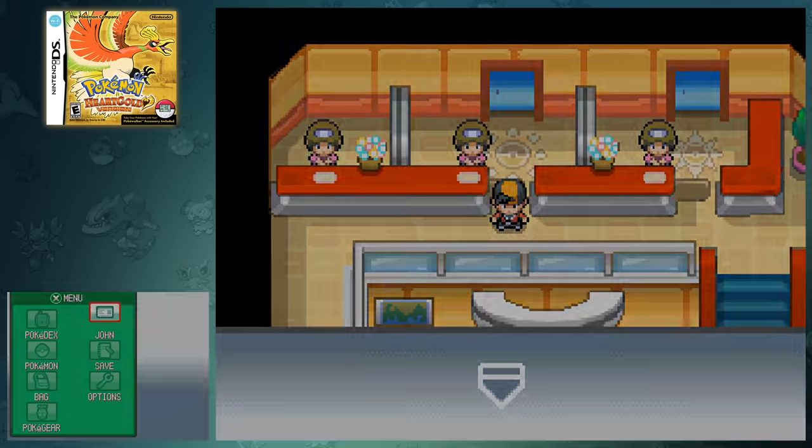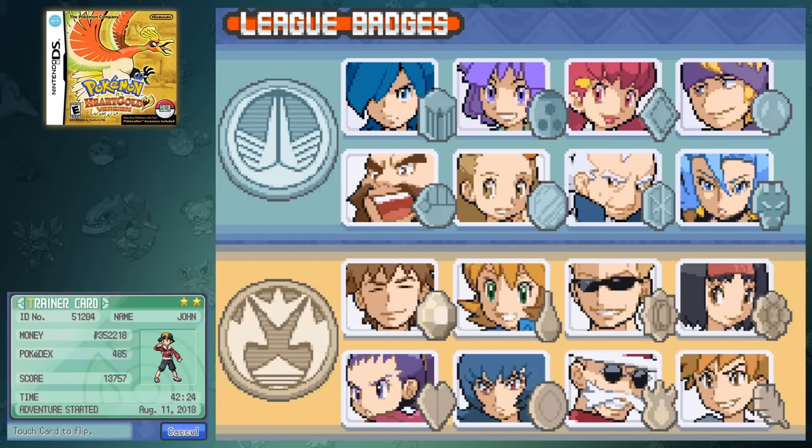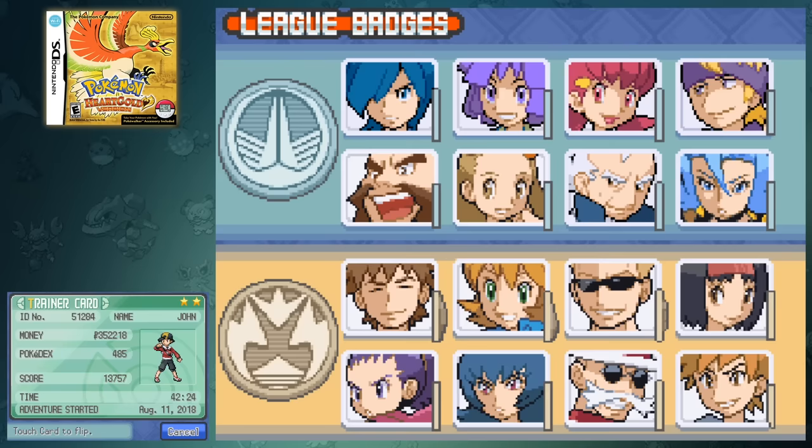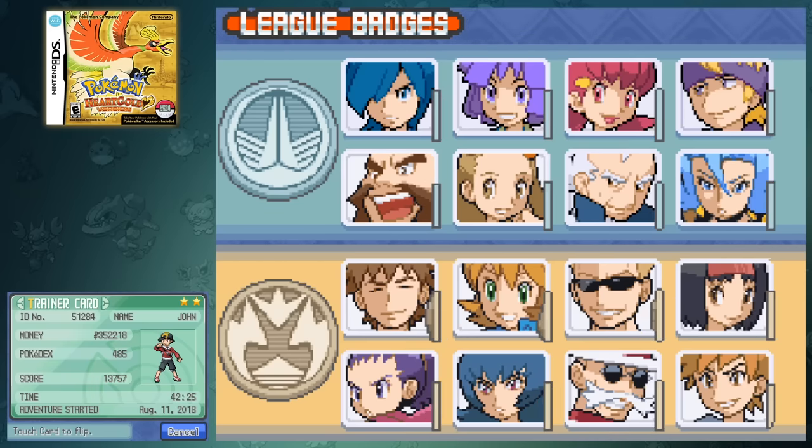Once the last Pokemon is collected and we check our trainer card, you can now see that it has 2 stars and is turned to a nice light green. I'm not normally a huge fan of the color green, but I think this is one of the most unique colors that we've seen in the series so far.